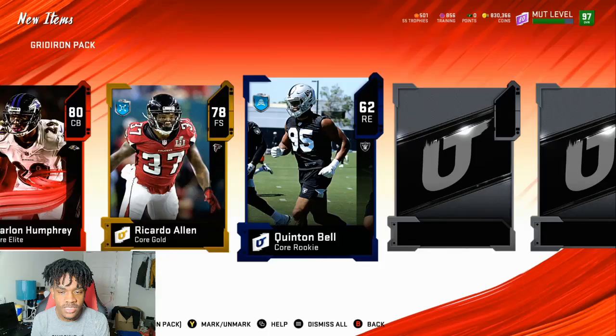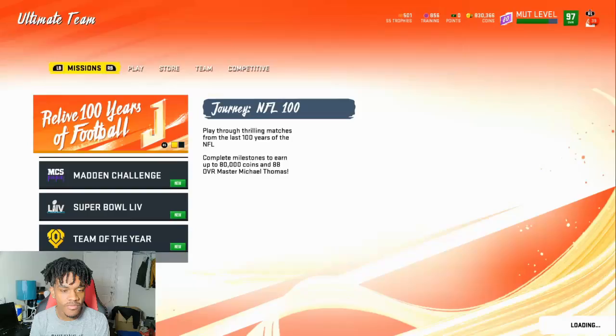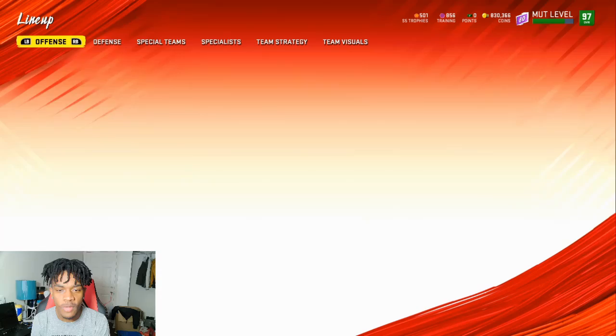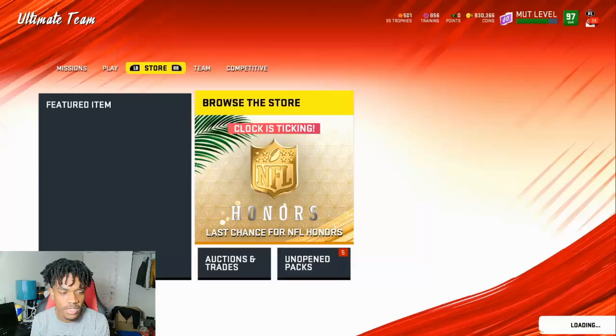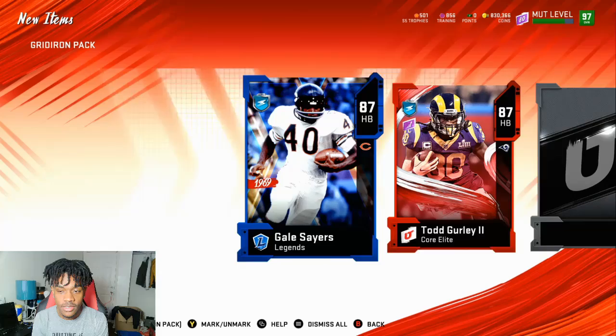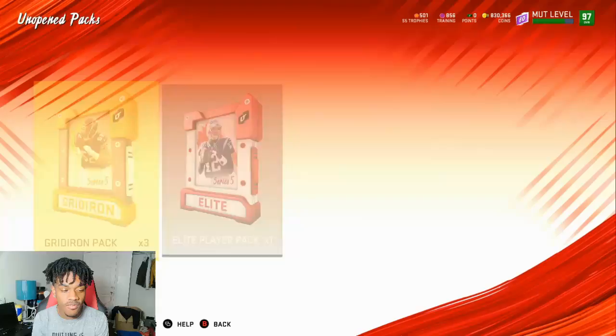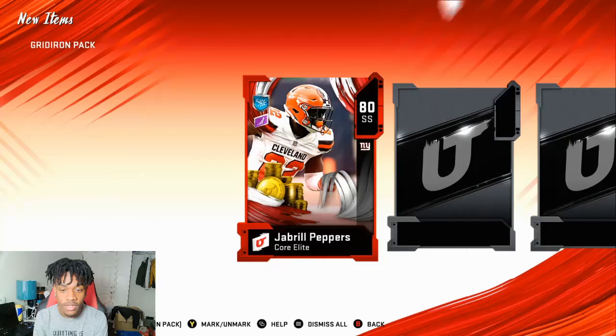We won a couple of elites every single pack so let's keep rolling. We got Core League Marlon Humphrey 78 - that pack was bad. Let's reset. For the most part these packs have been good so I'm not really stressing. I'm just hoping for one limited time card. Big X 87 overall - and back to back 87s then 83.